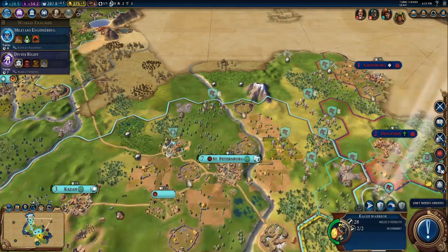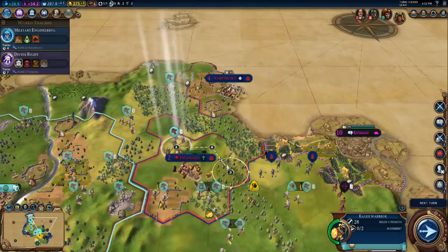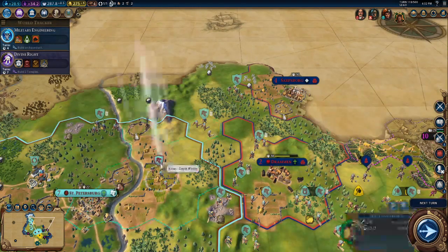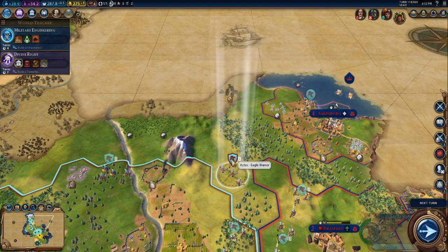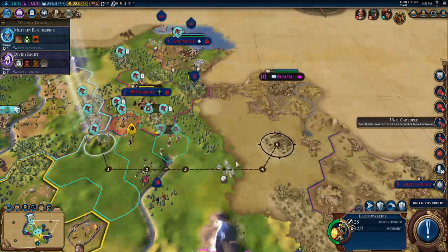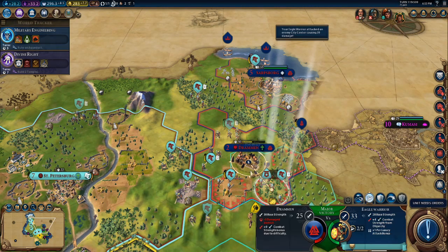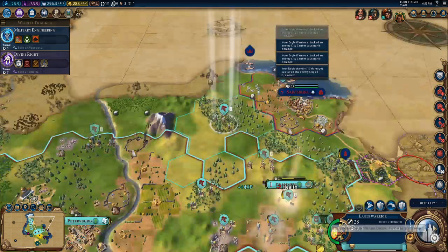Sure, you have berserkers and I don't, so that's going to be a bit of a problem. But I'm going to rush your cities anyway — your berserkers really aren't that good on their own. I'm just going to completely surround and isolate your city, and then you're probably going to beg for mercy. I'm just going to move at you from all angles. You pretty much don't stand a chance anymore, and your city is now my city. Dramon is totally my city now.